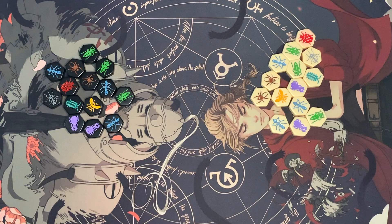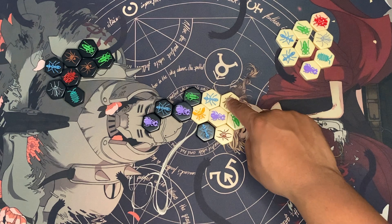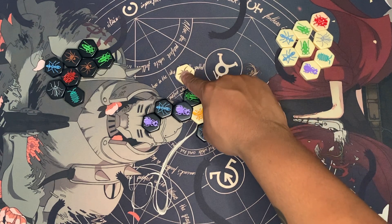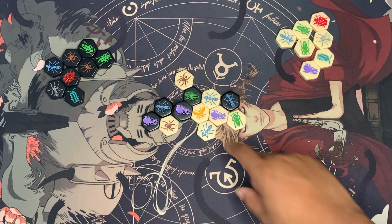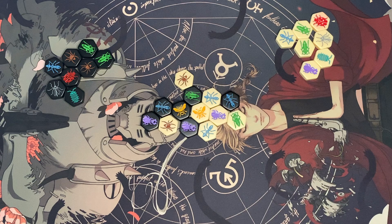Hive by John Yanni is a deep strategy game that isn't bound to any board or table. Players take control of a swarm of bugs, each of them moving in their own unique ways. The goal of the game is to surround your opponent's queen bee without breaking the hive or allowing your own bee to be surrounded. Folks who love turn-based strategy games will appreciate this pocket-sized war game that's all about cornering and outwitting your opponent.